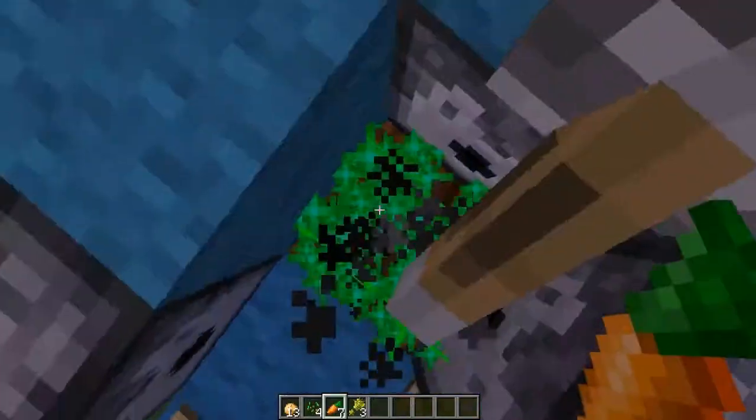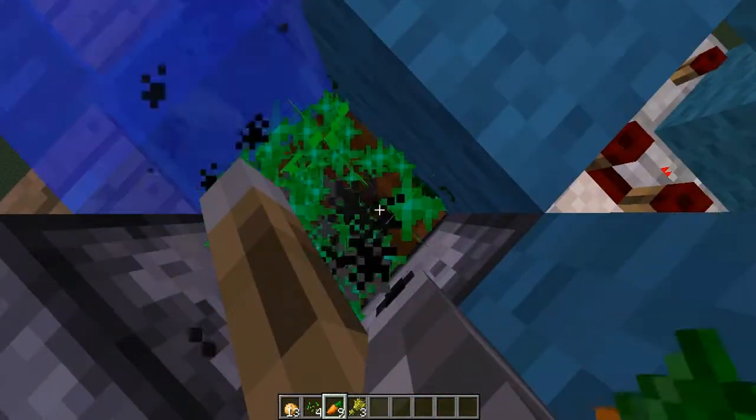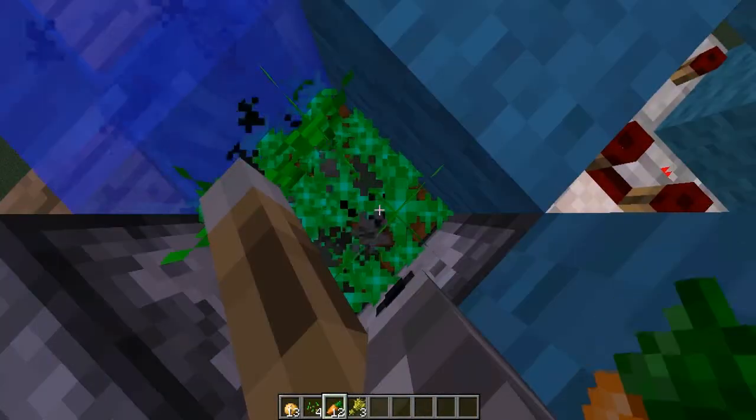And if you want to AFK in this farm, you just stand in this corner and right click, and your inventory will eventually fill up.